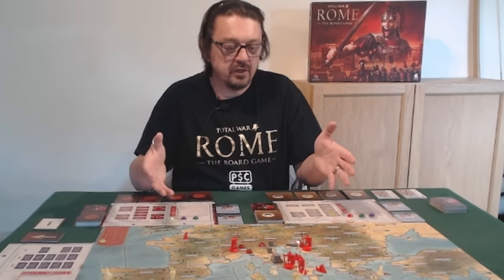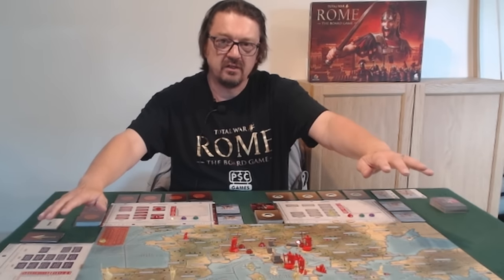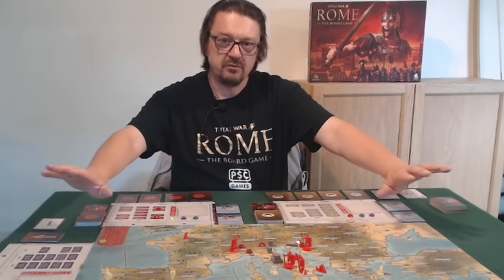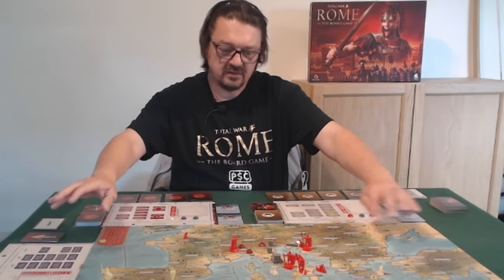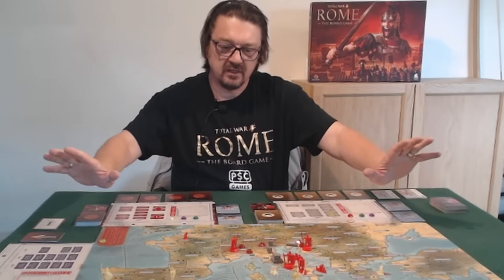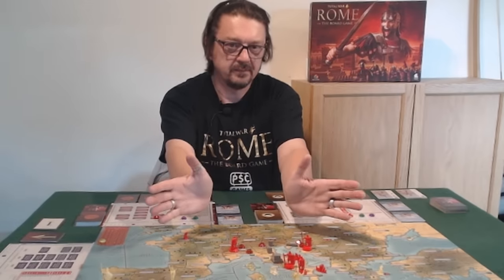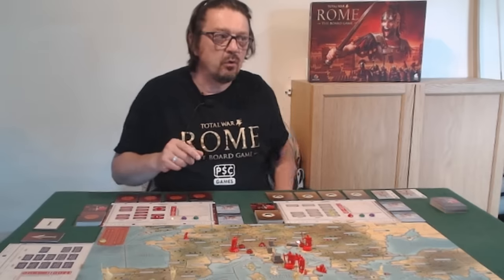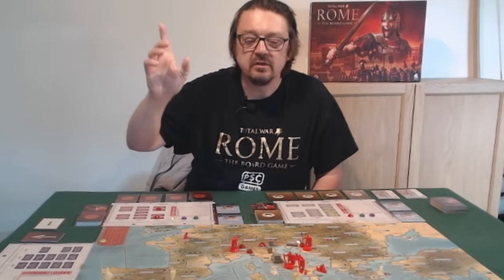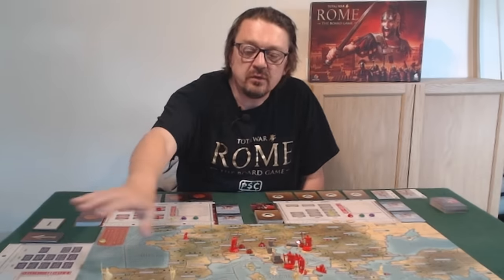This is basically representing the first Punic War, and what I've set up is going to be a fight over Sicily. I've set the board up so it represents the board at the end of turn one, ready for turn two. The Greeks and the barbarians are non-players, which means you can trade with them and invade their territories, but they're not going to do anything else in this particular game, so the action is all going to be focused around here.